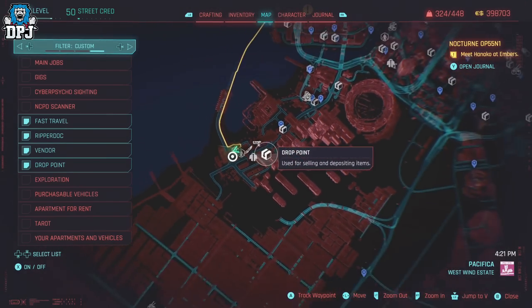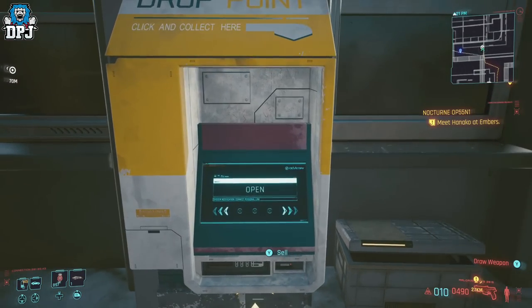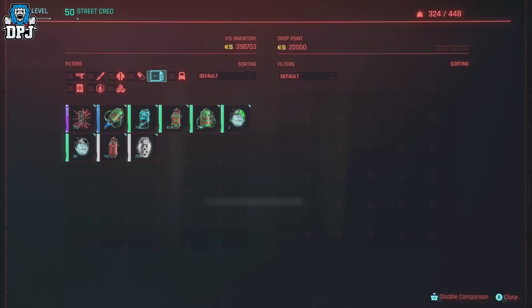It doesn't matter which drop point you use — go to your nearest one. Now, this only works for items that you can stack, so weapons and armor pieces will not work.